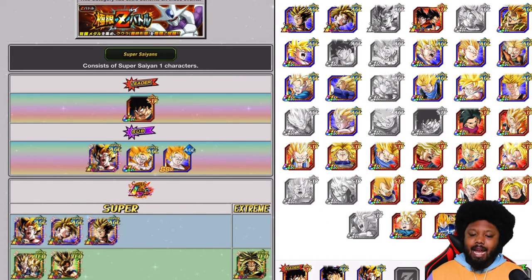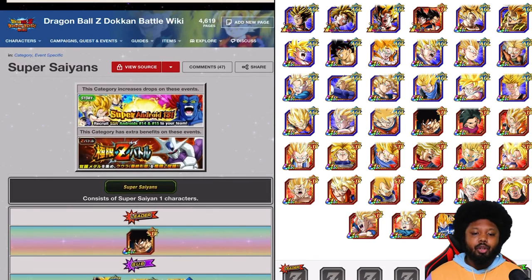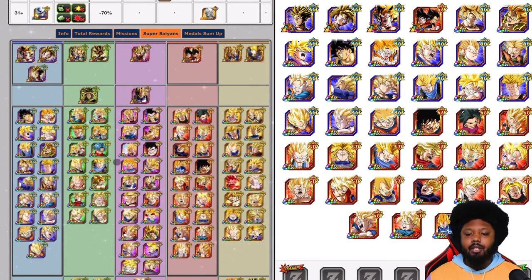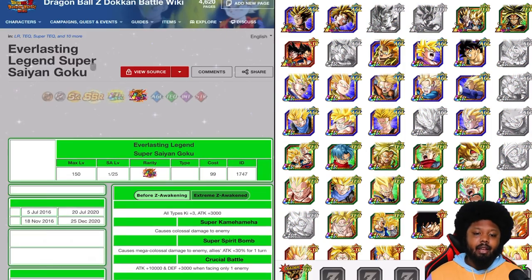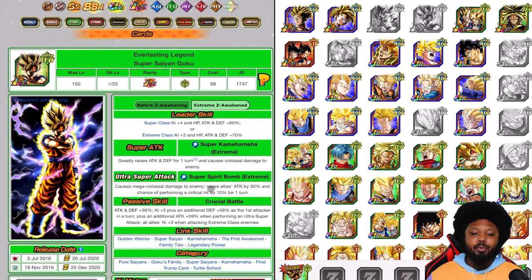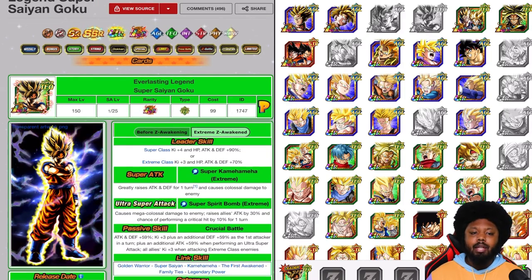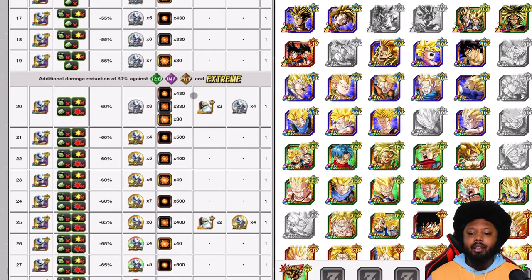Let's finish up with a free-to-play team. Free-to-play, you can definitely get it done, but it might be a little tricky. Because of the event, you can only use AGL and STR due to the damage reduction. The only leader you could use as free-to-play is the LR Goku. His EZA is basically what's going to carry the team — ki plus 4, HP attack and defense plus 90%. He's not going to be doing a lot of damage but he's only here for the leader skill. You shouldn't take too much damage anyway. You obviously want to bring this Trunks — the Future Trunks, because he's free-to-play. You also want to bring the free-to-play Gohan as a support-type unit.